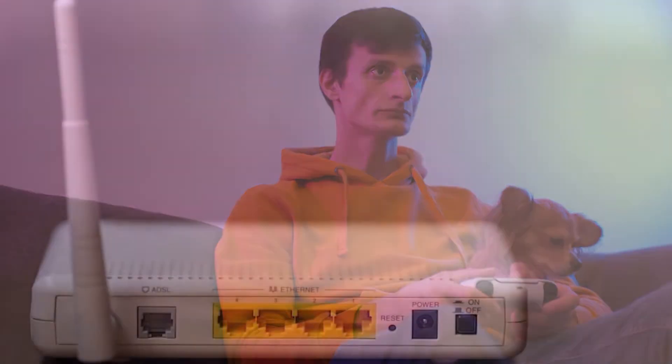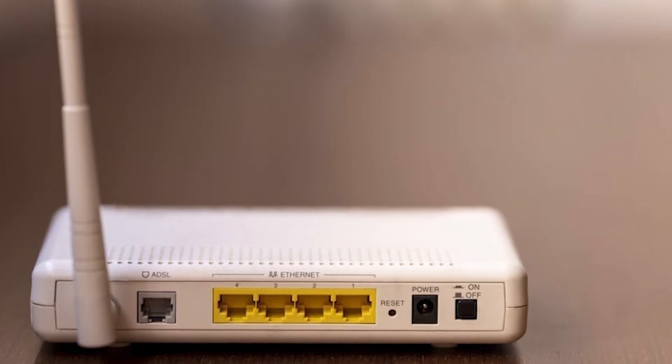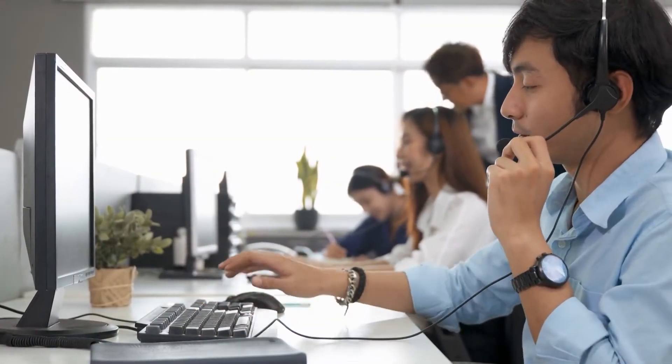Fix number two: troubleshoot your internet connection. If there's no known server issues or any account management related problems, the next solution that you can try is to ensure that there's no internet connection problem on your PC, console, or smartphone. If you are at home, you may want to power cycle or restart your modem or router to refresh the network. If you think that your internet connection is having a problem, contact your internet service provider for help.